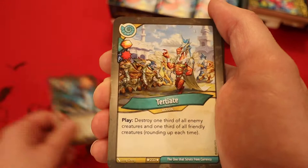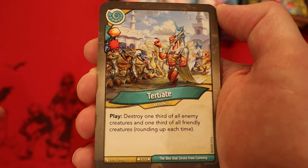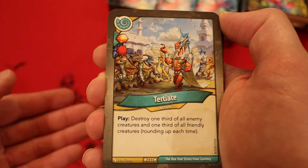And now we're on to Saurians. Tertiate — Amber, have you play it, with a damage pip. Destroy one-third of all enemy creatures and one-third of all friendly creatures, rounding up each time. I have this card in a few of my decks and I have to say I like it quite a bit. With the enhanced damage pip, it makes it that much better — being able to pop the ward first to get rid of an annoying creature your opponent may have.